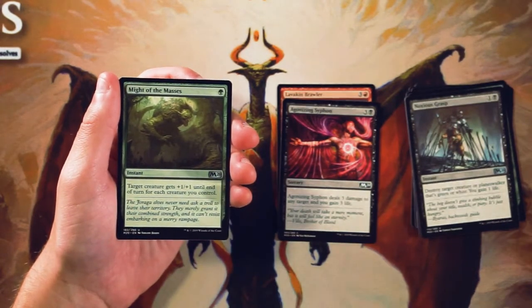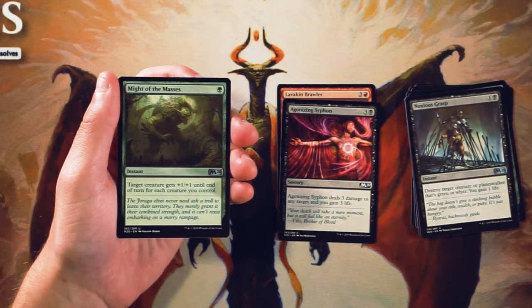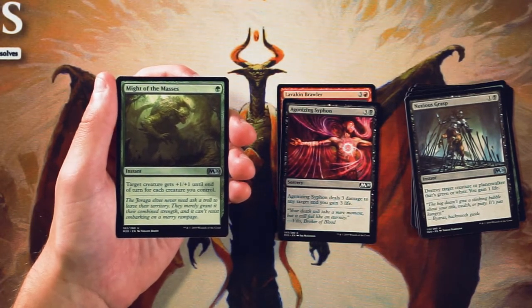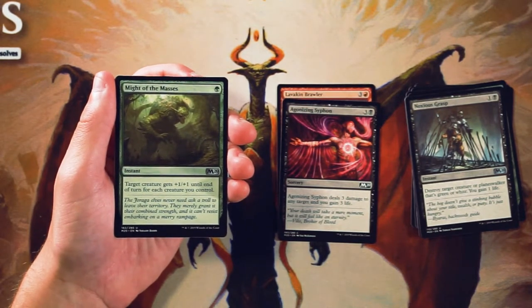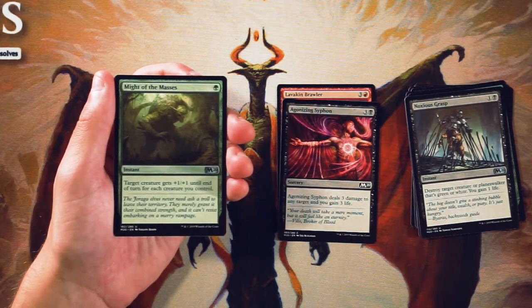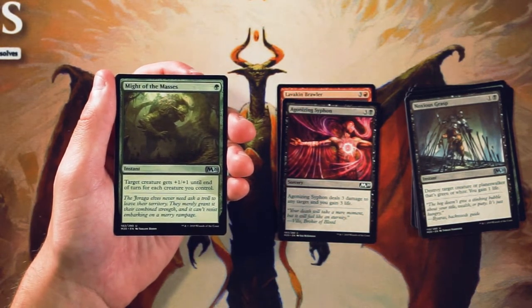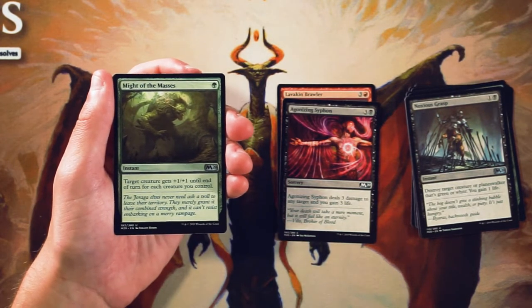Might of the Masses is an instant for 1 green, and target creature gets +1/+1 until end of turn for each creature you control. I've found this to be a really powerful combat trick, especially because it is in green. There's a lot of token synergies, and being able to go wide is pretty easy. Games tend to stall out a bit, so you tend to build a big board until somebody can break that — Might of the Masses might be the card that helps you break it. That said, it is still a combat trick, so I'm not looking to pick it super early. I'd rather be in that defined token go-wide strategy before picking this up, but if I'm in that deck, definitely interested.